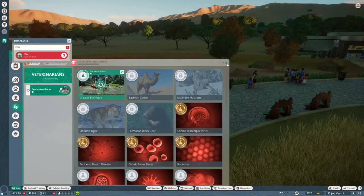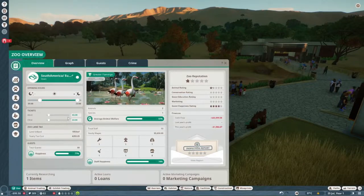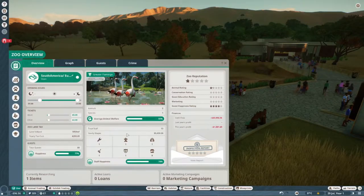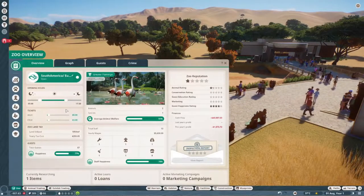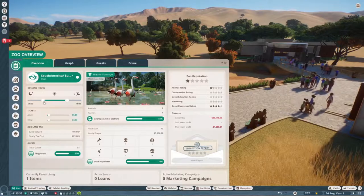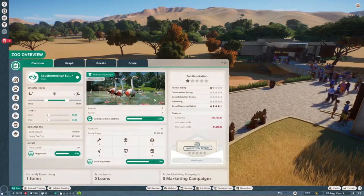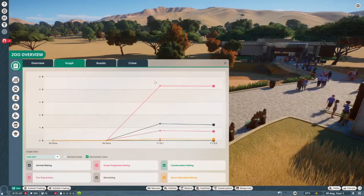We got the first level of flamingo research done. It is starting to get dark out, which reminds me we should probably change our prices — we can boost the price up to $5 for adults. Then we can change the closing time. Most zoos around my area close at like 5 PM. If we open at 8 AM to 6 PM... actually let's open until 8 PM. That's 10 hours of being open, which I feel is what most zoos are, if not even less.